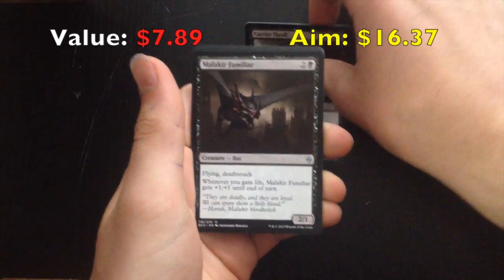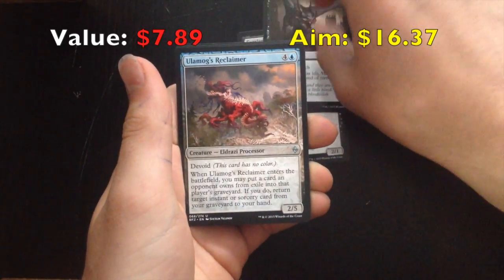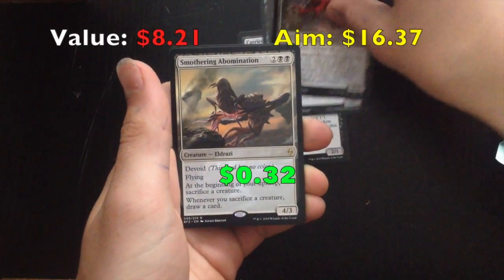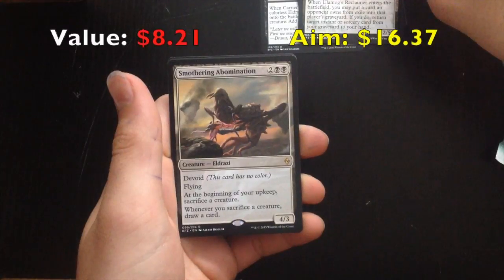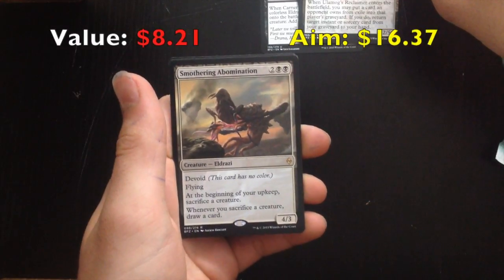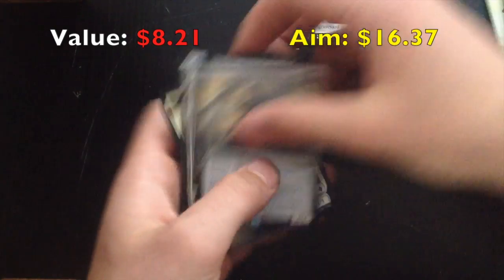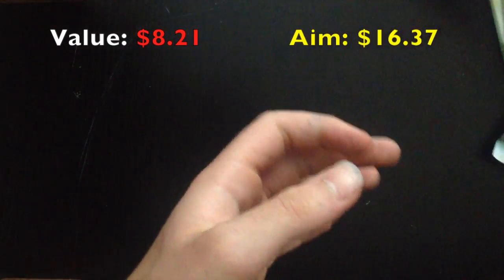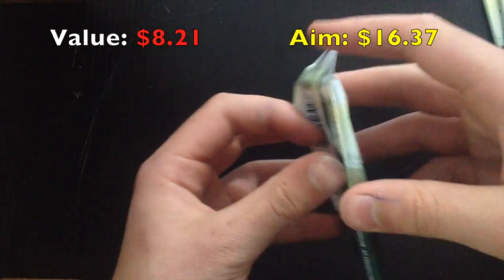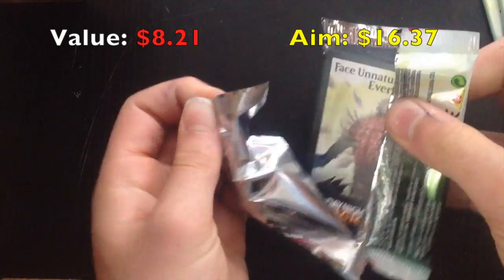Carrier Thrull, Malachite Familiar, Ulamog's Reclaimer, Smothering Abomination. 2 Black Black, Devoid, Flying. At the beginning of your upkeep, sacrifice a creature. Whenever you sacrifice a creature, draw a card. It's quite a nice card — good in a Sacrifice deck, so you have one for my Sacrifice Commander deck.